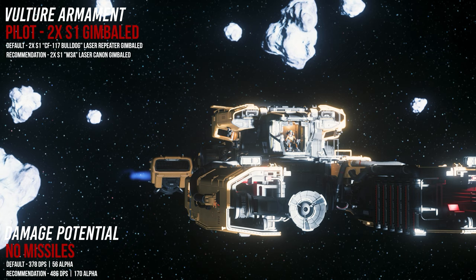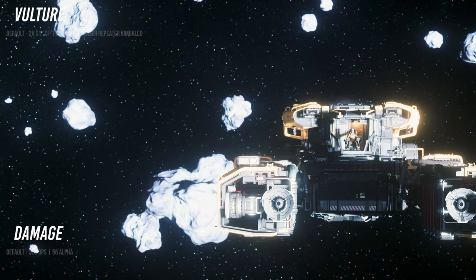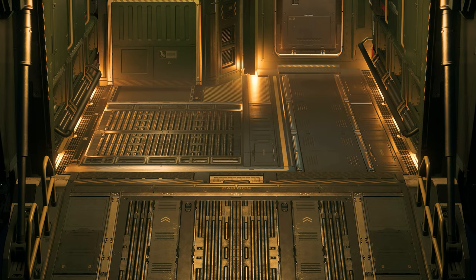It is also advisable to use a gimbal for size 1 hardpoints only, as this gives you target assistance without losing any firepower. In the interior of the Drake Interplanetary Vulture, we find a retractable ramp — beside small bikes such as a Nox, Dragonfly, or a Hover Quad, there is also room for a Greycat STV or buggy in the cargo hold.